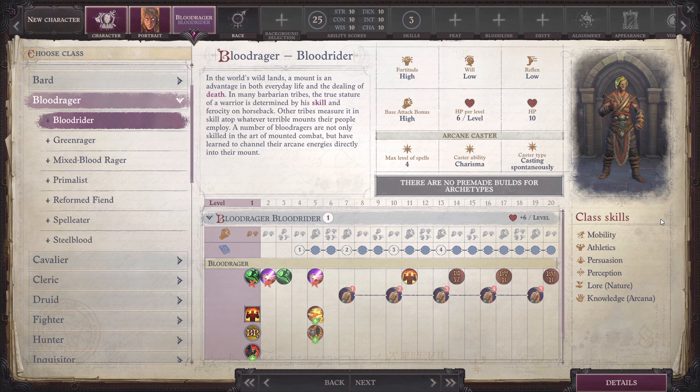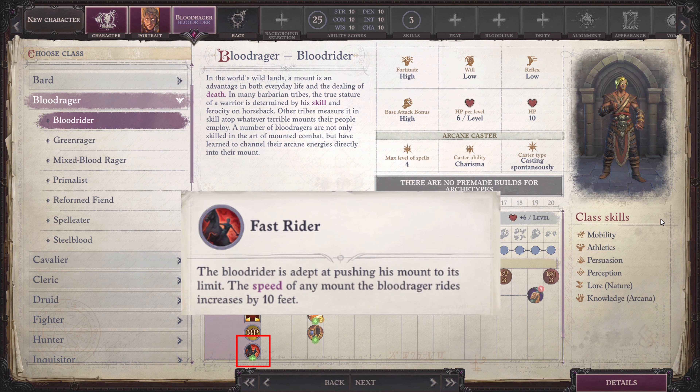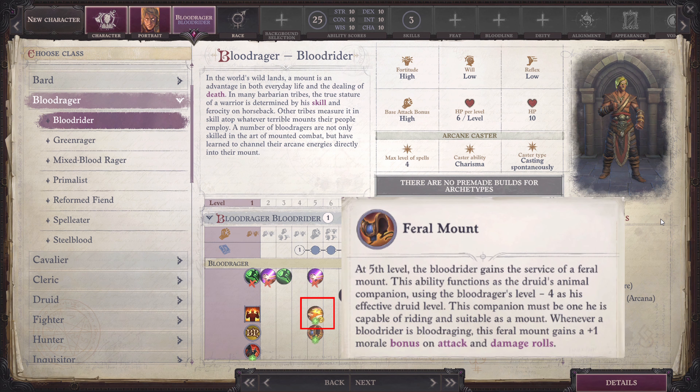Blood Rider: These Blood Ragers are not only skilled in mounted combat, but they have learned to channel their arcane energies directly into their mount. Early on, they gain the Fast Rider ability, which becomes useful at 5th level, where they gain an Animal Companion, which is a Horse. This is not simply an Animal Companion, but a Feral Mount, which gains some bonus when the Blood Rider goes into Blood Rage.